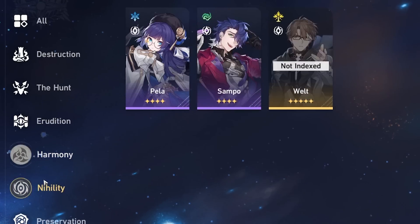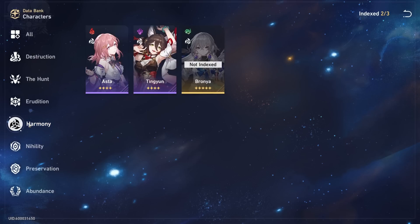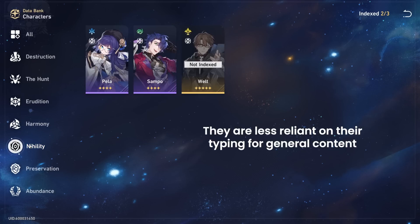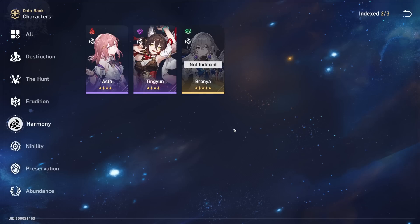Now let's talk Harmony and Nihility, the two support paths. In my opinion, these will be crucial to the success of your team long-term. Because these characters focus on boosting your allies or decreasing the utility of enemies, they are less reliant on their typing for general content. Of course it's still valuable, especially for Nihility characters to have type advantage, but it's absolutely not necessary if their main focus is not dealing damage or smashing through weakness bars. Harmony is in an excellent spot because it focuses primarily on allies, and a lot of crucial buffs come from these characters — their buffs are what makes them exceptionally powerful and extremely versatile for who they can support.